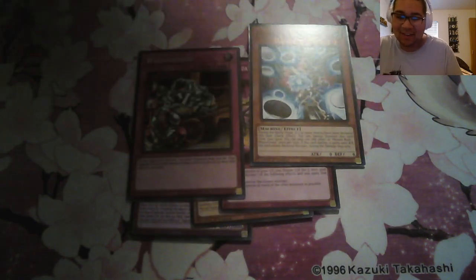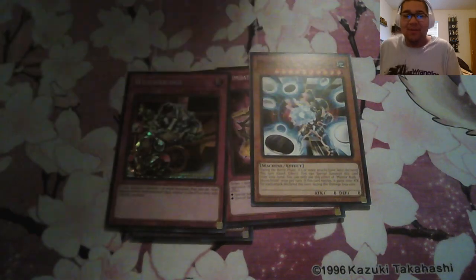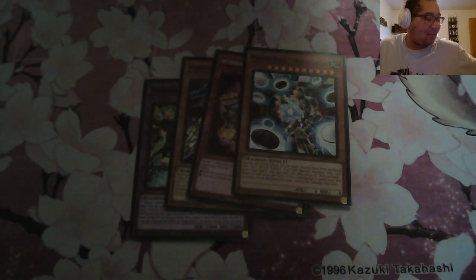We got Armor Ninja, Photon Emperor, Timidium, another Monochroid. Oh, we got a Waybridge — that's not bad, this card is actually kind of decent. A Waybridge is something at least to start; it's a couple bucks.